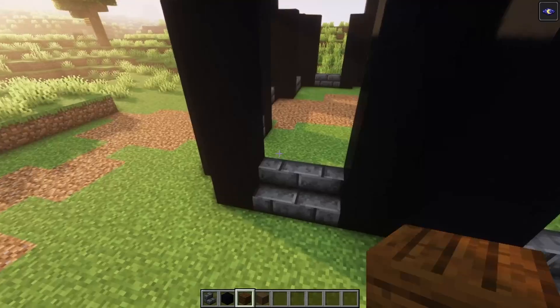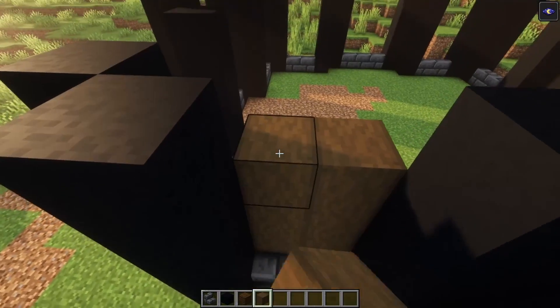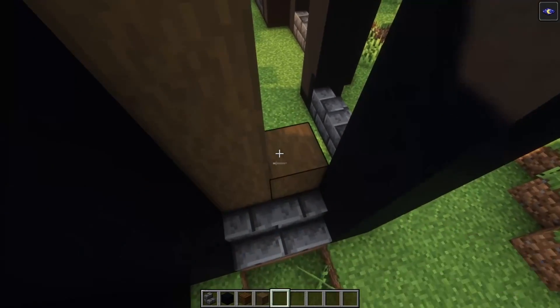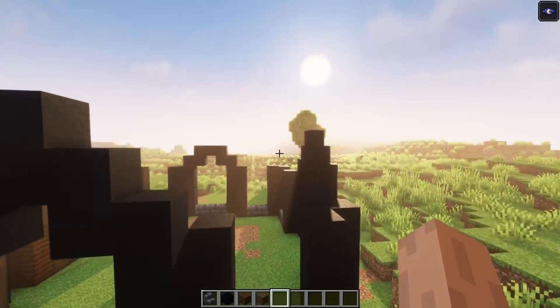Then you want to take some dark oak planks and some stripped dark oak wood and just build all of this up. For the entrance you want to leave three blocks of space; on the remaining sides you just want to fill it all in. For these arch shapes on the remaining sides, we are going to make a window.